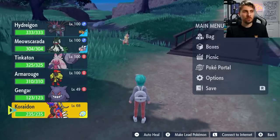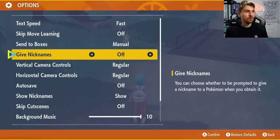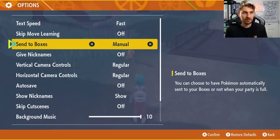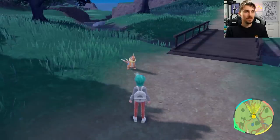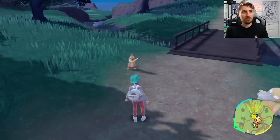Before we do this, make sure in your options you have your PC boxes set to manual, because if you have it set to automatic this is not going to work. Come to this area on the map — I feel like this is the best area to do this because you've got a much higher guaranteed catch rate. You can use Pokéballs as well, so it's not costing you too much, and every Pokémon is going to be really low level.